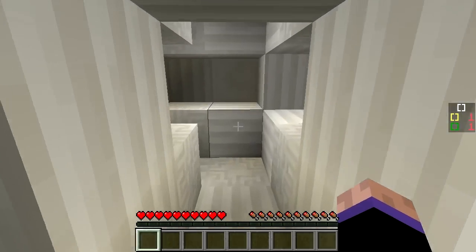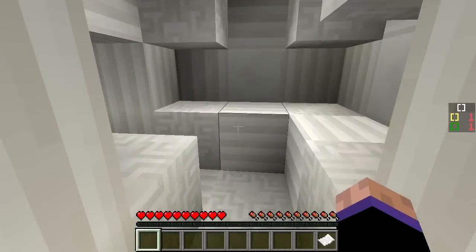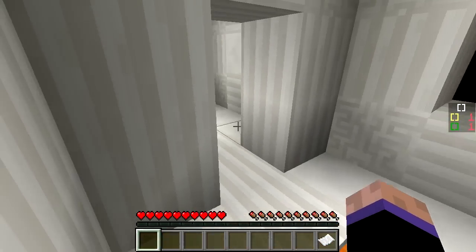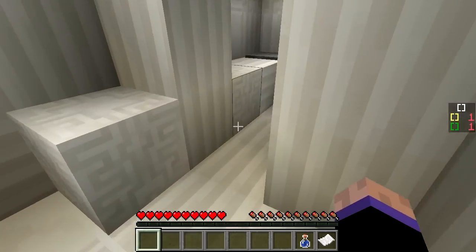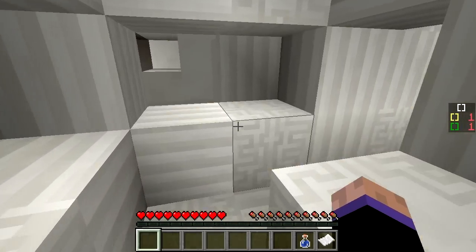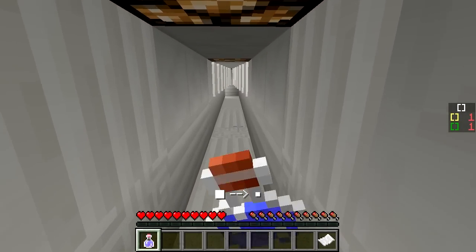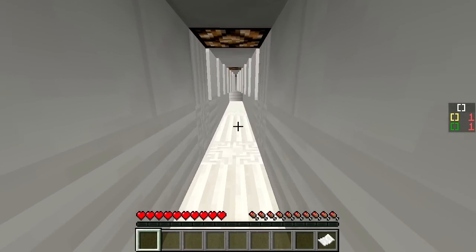I gotta go back and get another potion. Is this the paper? Yes — that's where I needed it! I keep hitting Escape to close the menu because in other games like Seven Days to Die, the Escape button closes the inventory. So if you're wondering why I keep doing that, it's annoying — and that's exactly why.